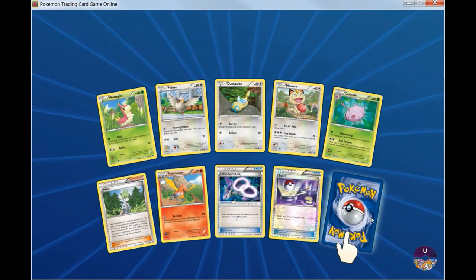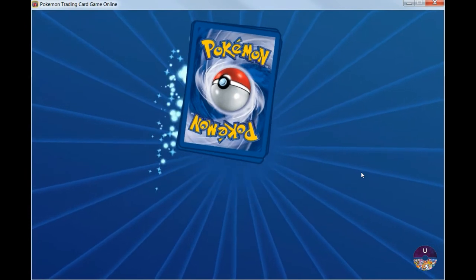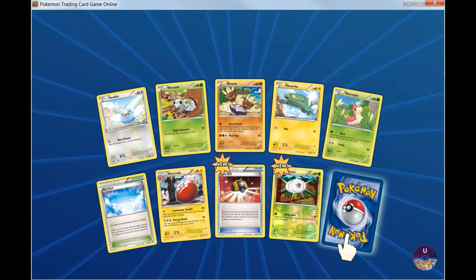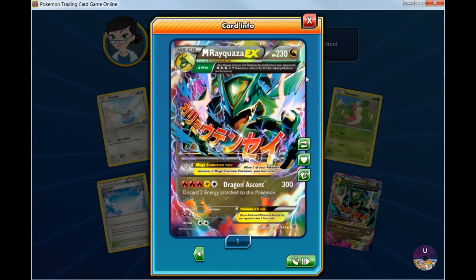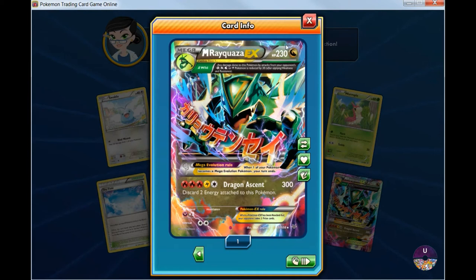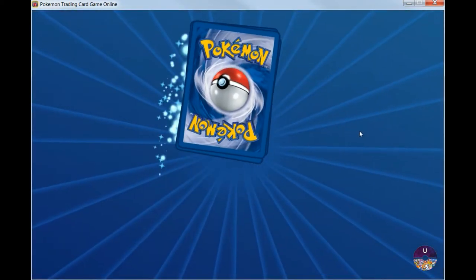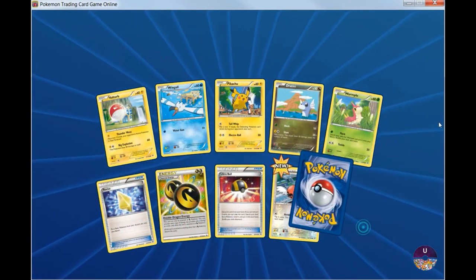The Shaman EX has to be somewhere in here. Alright — we got this Mega Rayquaza EX with Dragon Ascent and the Delta Evolution ability. Not bad, but I prefer the Shaman EX. Let's do it.